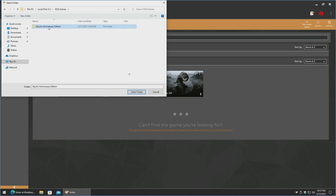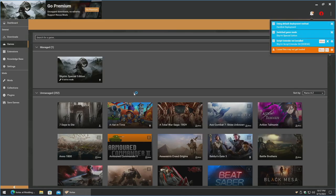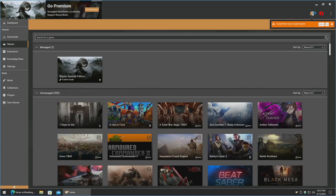Click on that folder and select folder. It's going to go ahead and sniff out the data. Now we have Skyrim Special Edition managed. If it was the Steam version, it would be under Program Files instead of GOG Games — specifically Program Files, x86, Steam, SteamApps, Common, Skyrim Special Edition. That is the difference.